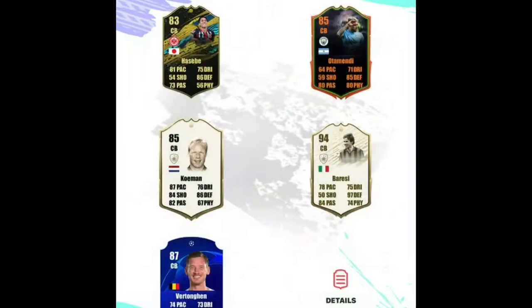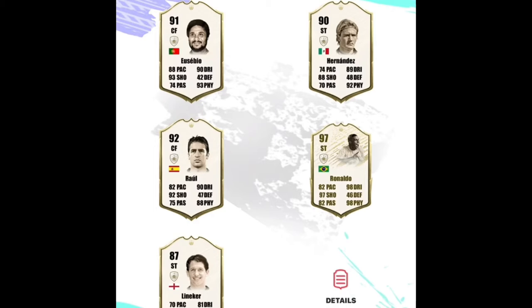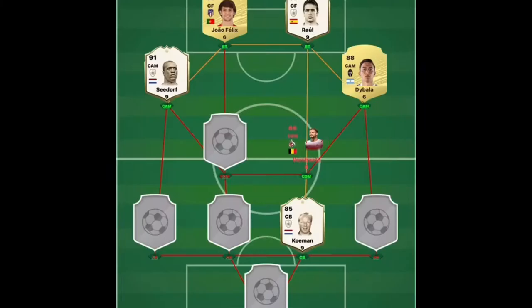Formations - four four two, sure. The Barassi doesn't do any chemistry because the prime icons don't link to anyone for some reason. So we're going to take Ronald Koeman - oh my god, absolutely insane! We'll take that, it's just insane. You ruined my luck mate. Nice, we'll take Daibara, he's alright this season.